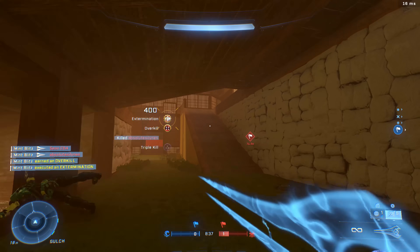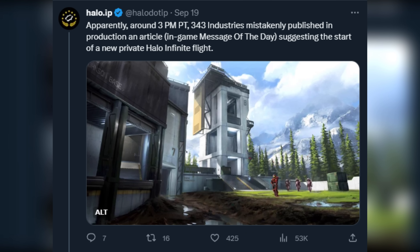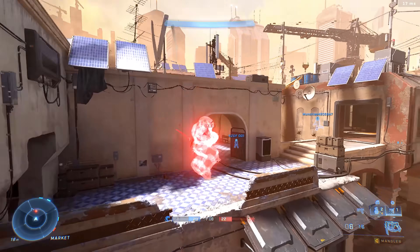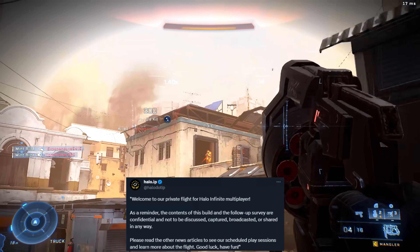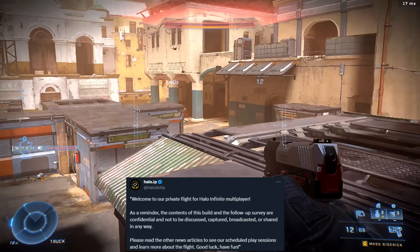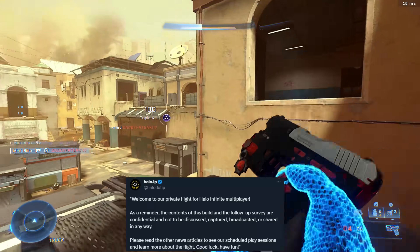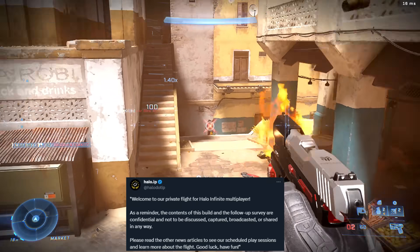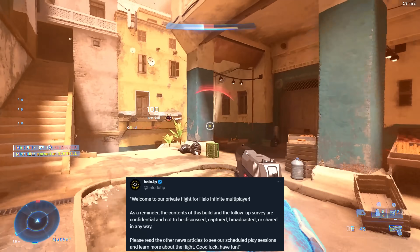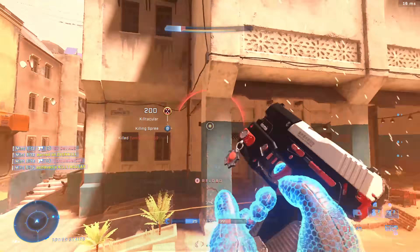Now they accidentally shared a private flight message on the public version of Halo Infinite. The image itself says: welcome to our private flight for Halo Infinite multiplayer. As a reminder, the contents of this build and the follow-up survey are confidential and not to be discussed, captured, broadcasted, or shared in any way. Please read the other news articles to see our scheduled play sessions and learn more about the flight. Good luck and have fun.